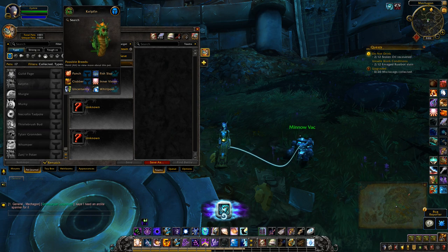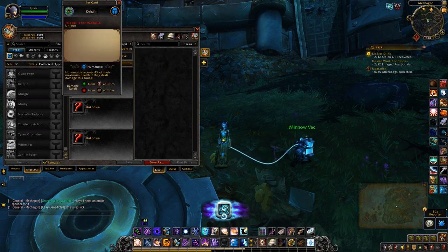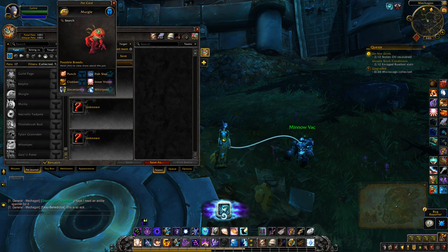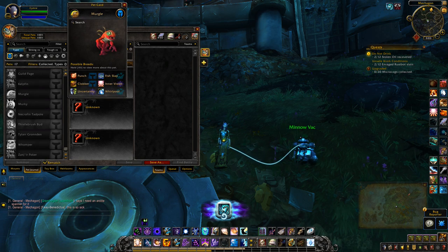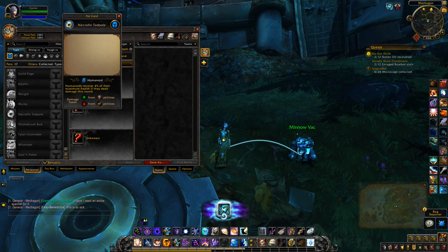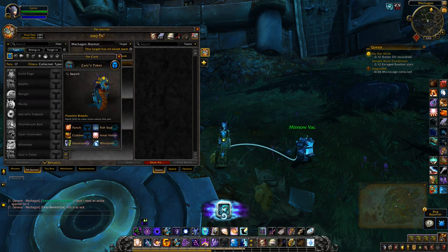Like this one — how cool will it be to collect this little naga pet? It's not tradable. Mergle — I'm wondering if that will be similar to the Squirky pet we saw back in Legion, or even the egg that we had to find in the previous expansion. He looks pretty cool. I like that they're quite different-looking color variations. And then the Necrofin Tadpole — he looks cool too. So two naga-looking pets.